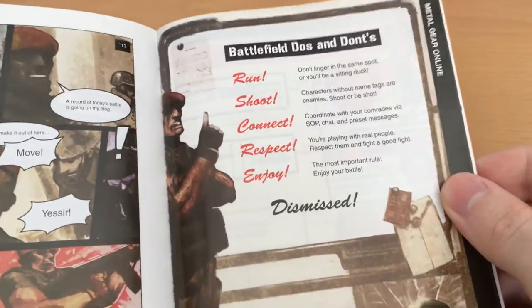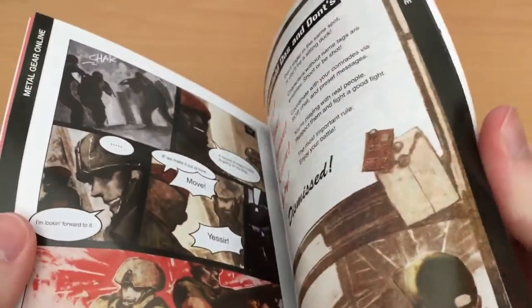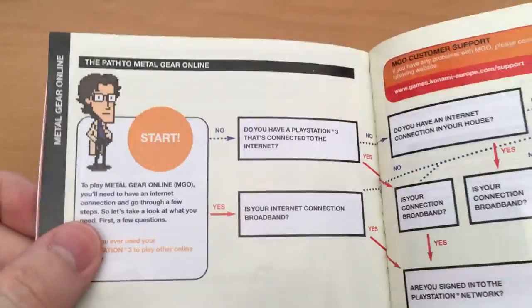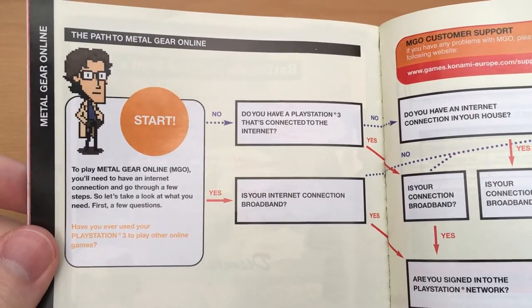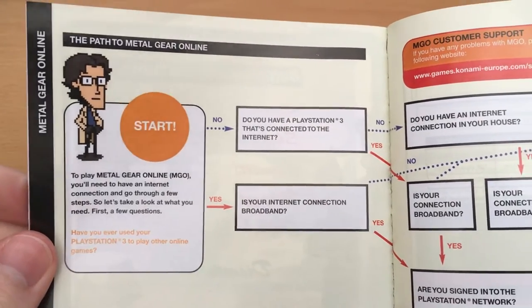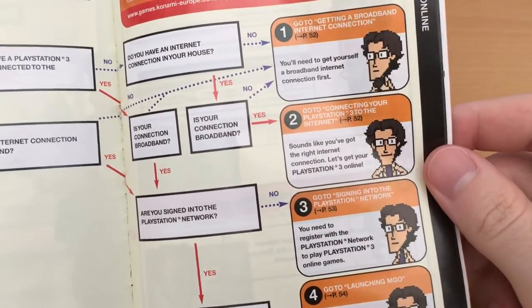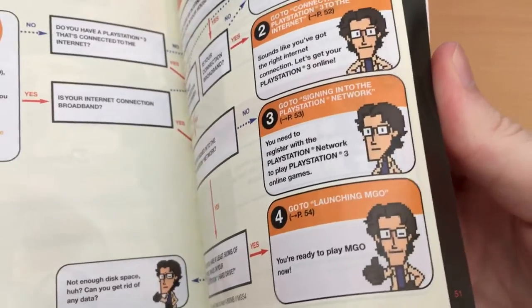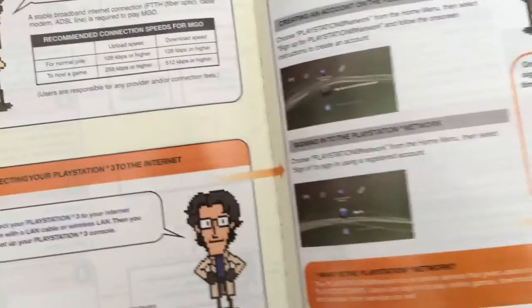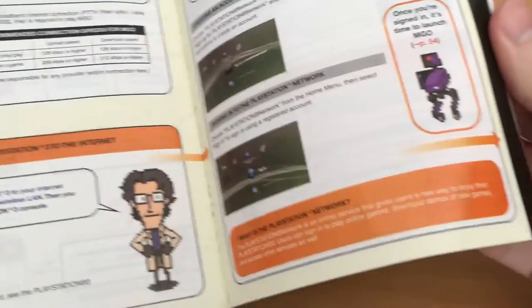You get a battlefield do's and don'ts about Metal Gear Online, though of course all of this is pretty irrelevant nowadays. Continuing that, there's an explanation of how to set it all up, and we have this cute little sprite art of Otacon — I don't know if this is the same sprite art from Metal Gear Solid 2, but I love it anyway. "You're ready to play MGO Online!" And we also get some cute little sprite art of the Metal Gear Mk. 2 as well. I love Otacon!